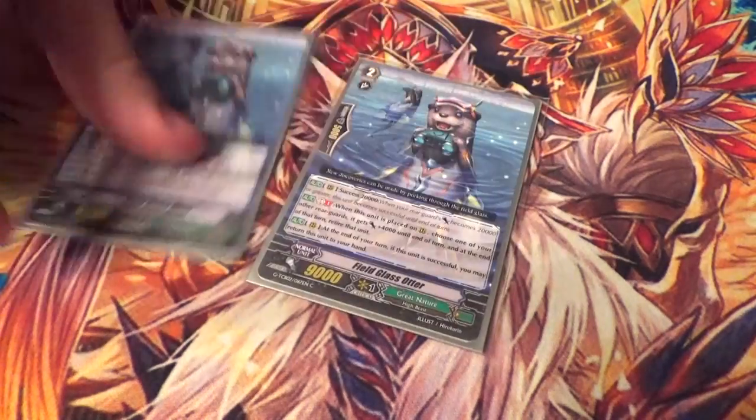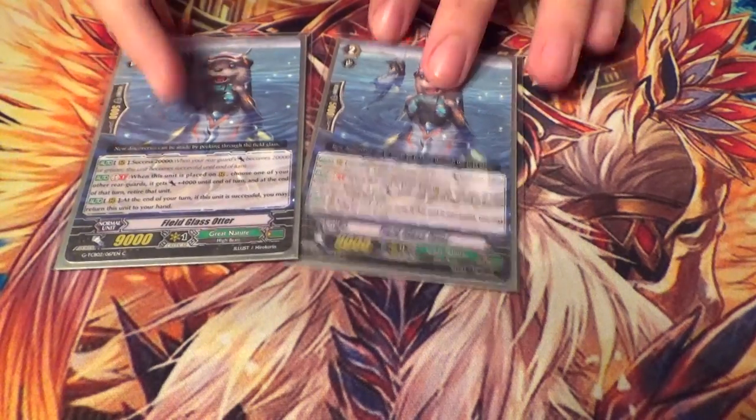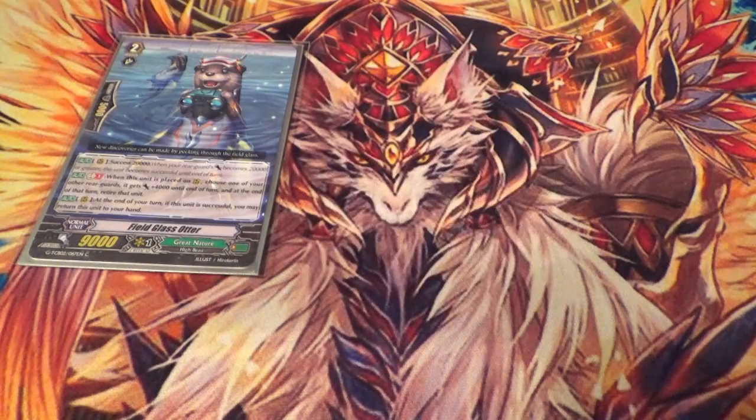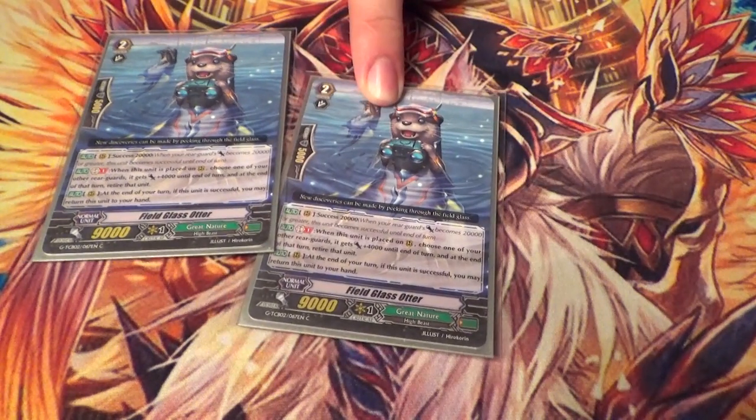Two copies of Fieldglass Otter. On Call, you can pick something and give it a Dope. Success 20K, and at the end of the turn, if he's successful, you can bounce him to your hand. There is a card in Japanese called Tapering Beaver that I hope we get in English one day — when we do, drop one otter for a beaver, but for now this is what we have.